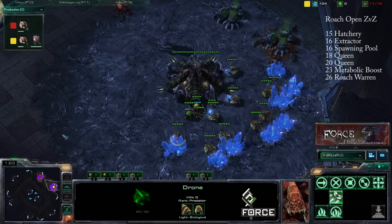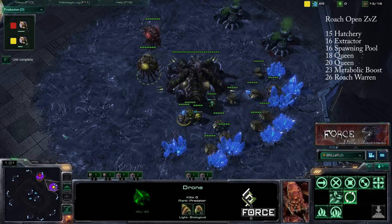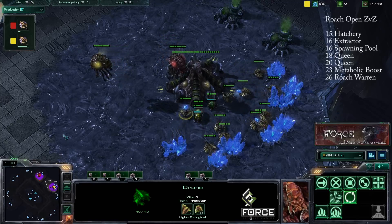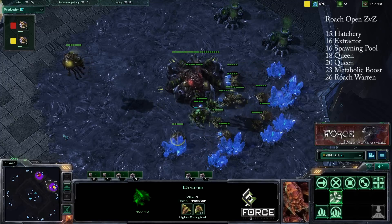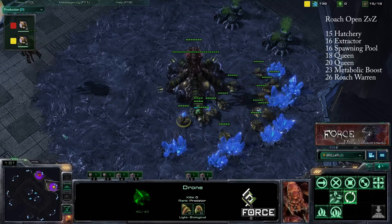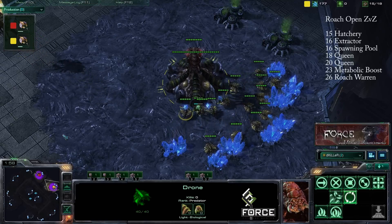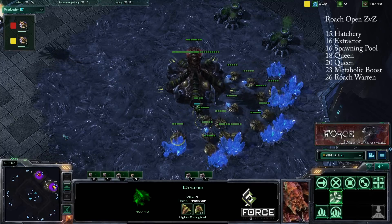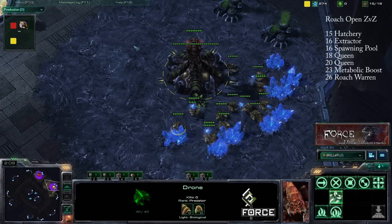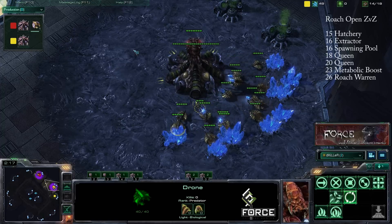Now let's get on to the strategy. We're looking at a Zerg versus Zerg mirror matchup. In ZvZ, nearly every game you'll see either a speedling/baneling or roach opening. What we're going over today is how effective a roach opening can be against an opponent going for heavy speedlings with a baneling nest. One issue is that they're going to out-mass you in literal army size - they'll have more units if you're investing resources into roaches.